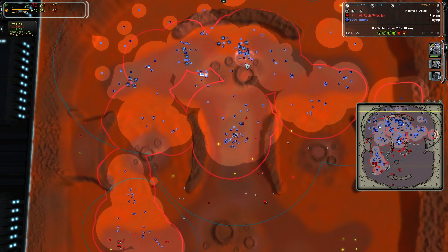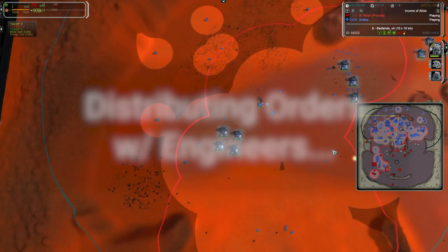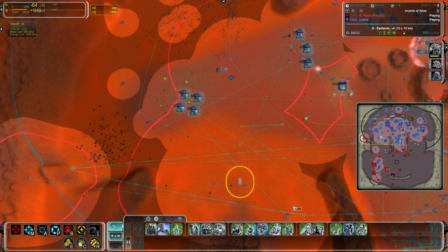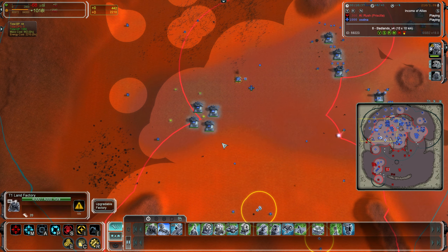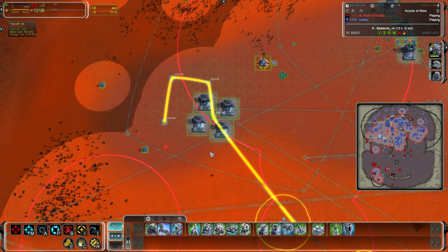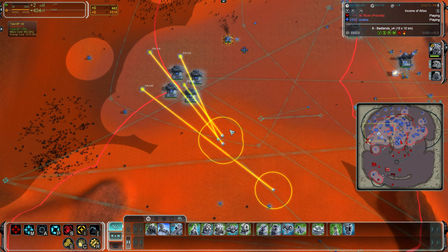It also works for engineers. For example, if I detonate these four mass points and find four engineers, I can give each one an order — one, two, three, four — so four engineers, four mass points, they're going to do them all in order. I press the G command, and because there's four engineers and four mass points, each one has been given its own mass point.